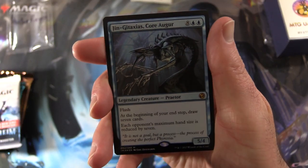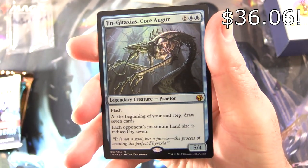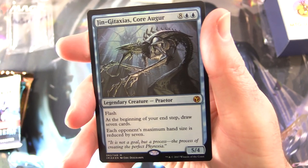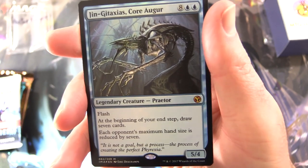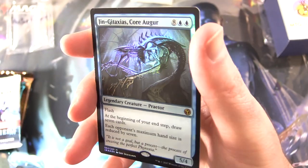So this is a very tasty foil indeed. We have Jin Gitaxias, Core Augur — the draining creature Praetor. It's a mythic. Five, four for ten — holy moly. With Flash, at the beginning of your end step draw seven cards each. Opponent's maximum hand size is reduced by seven. 'It is not a goal, but a process — the process of creating the perfect Phyrexia.' Some very nice foilage there.